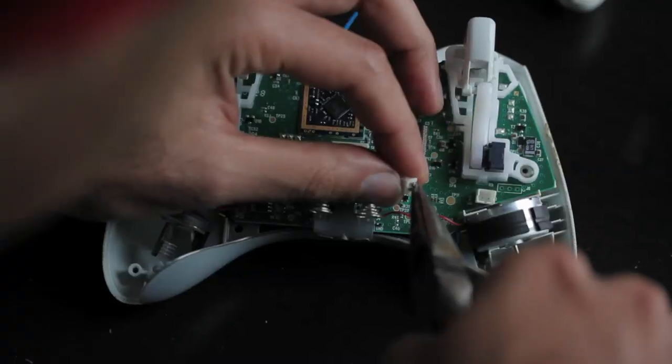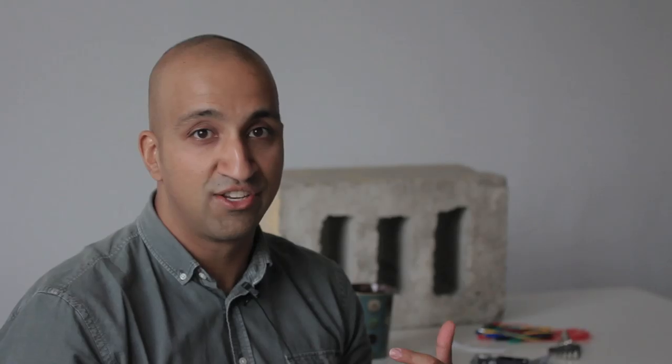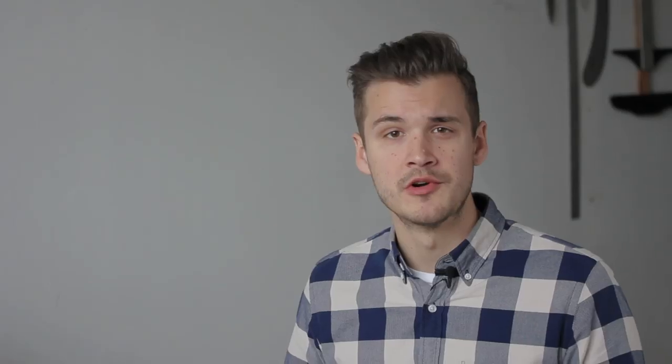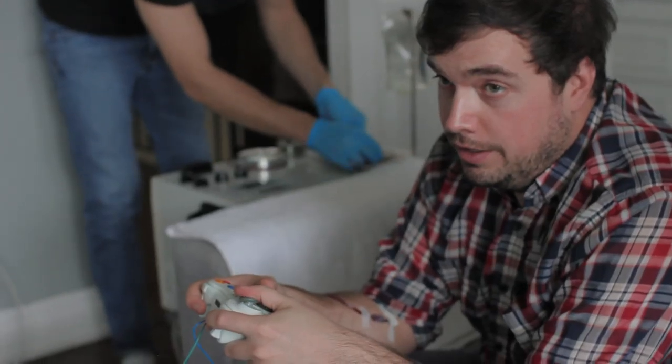All we're doing is taking the electrical signal from the controller every time it rumbles and using it to turn on the blood collection system. We use an Arduino board between the two systems to regulate how much blood is actually being pulled every time you get hit.